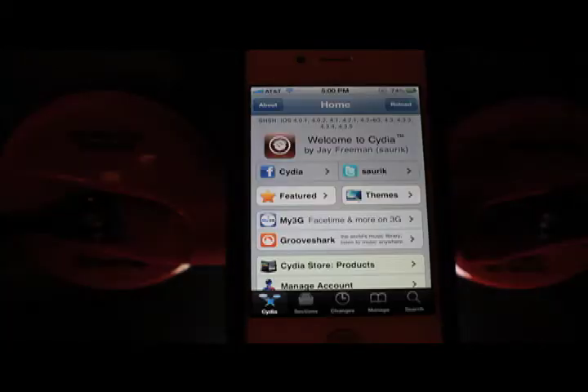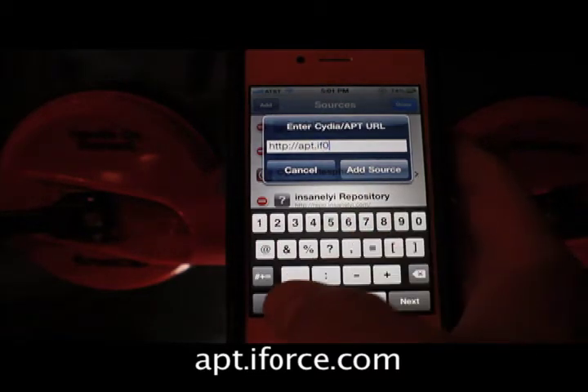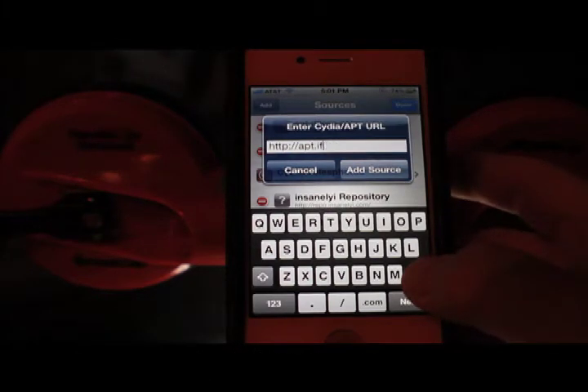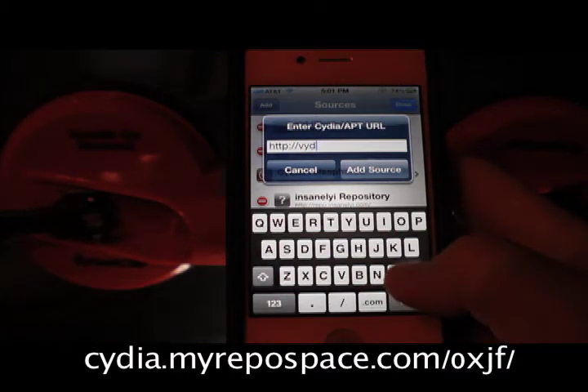Open up Cydia. Once Cydia finishes loading, go to Manage and add a source — I'll leave it in the description but I'll also show it here. There are two sources: the first repo has been crashing for everyone, so I'm giving you two repos. Either one will work. I already have Sirius installed — you just go to it and install it.